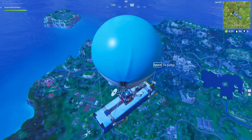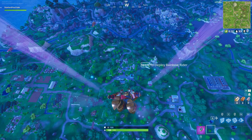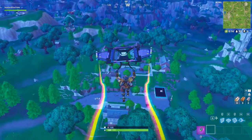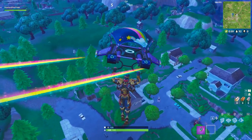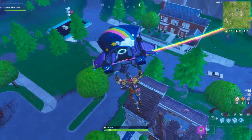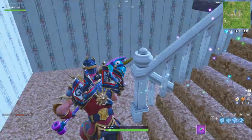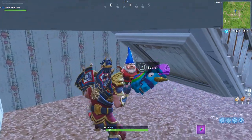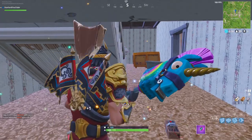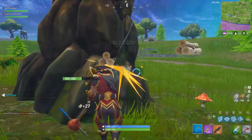Finally, the last gnome is in Salty Springs. It's a convenient spot since a lot of people land here in squads or duos. As you glide in, look for the one house that has been partially destroyed by a tree falling onto it. Land at the front of this house, go inside, head down the stairs, and right underneath the staircase behind some cardboard boxes you will find the last gnome. A guy in a bunny outfit almost spotted me but didn't — grab your gnome and you're done.